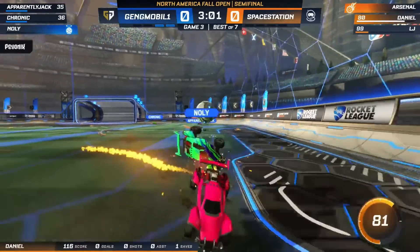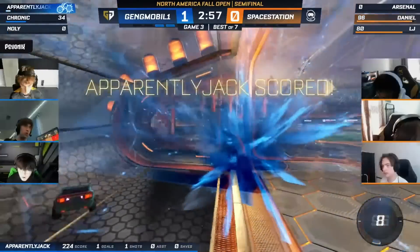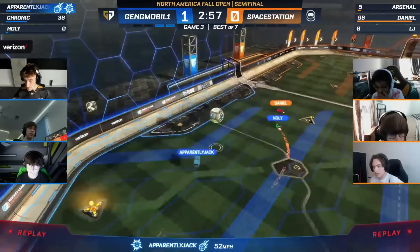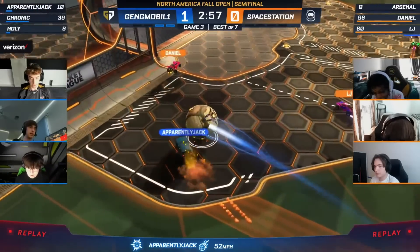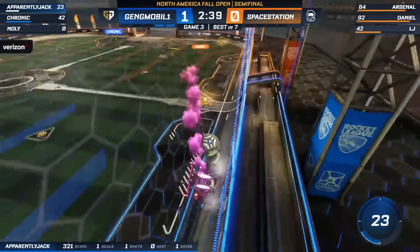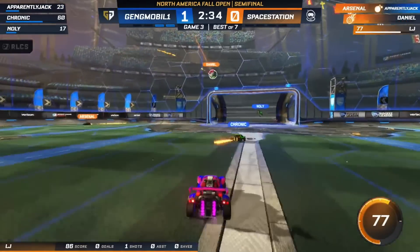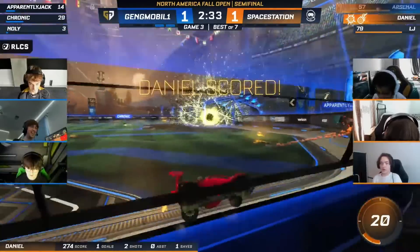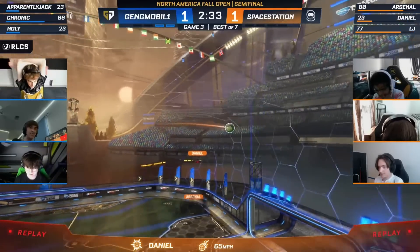Daniel is kind of circling around in midfield, still not able to get as involved in the play as he would like to be — all he can do is watch. Apparently Jack dished that off to the bottom right. Nolly is just in his face, bullying and forcing him back. He's had Daniel's number, and not many have over the past year and a half. Daniel pinned it to the backboard, and then it's an own goal by Kronik.